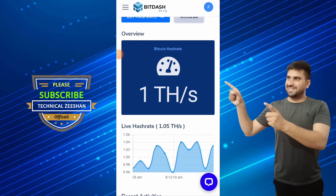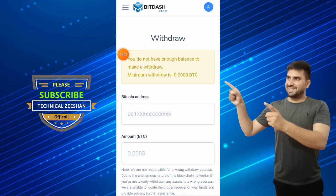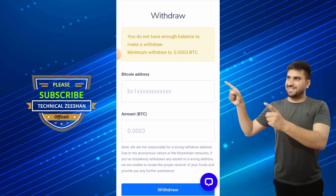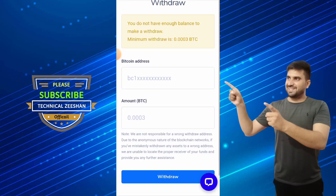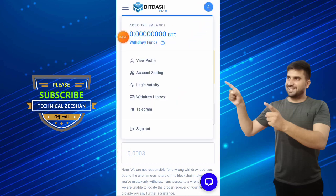The last option is withdraw — click on the withdraw button. The minimum withdrawal is 0.0003 BTC. Put your bitcoin wallet address here, put your amount, click on withdraw, and within seconds the withdrawal will arrive in your account.